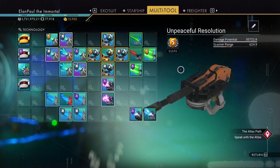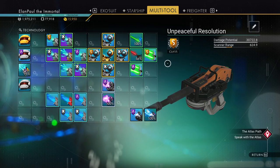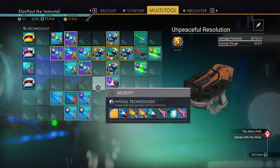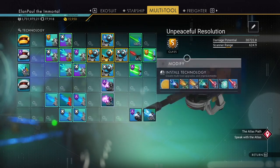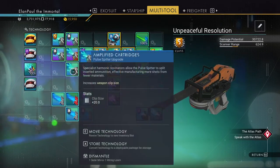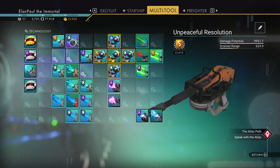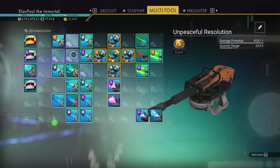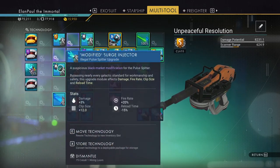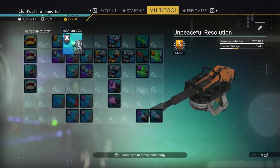What I have here is this latest multi-tool - I've renamed it the Unpeaceful Resolution. I don't remember what system I got it from; it's been so long because I acquired a bunch of them and started upgrading them. This one came as a B class and I've upgraded it to an S class, ending up with a surprising setup of four supercharged slots all right next to each other, giving this thing unparalleled power.